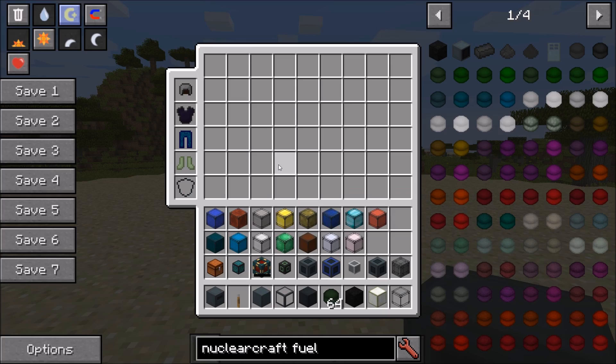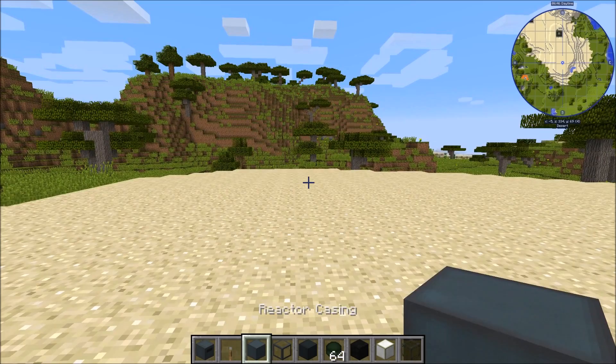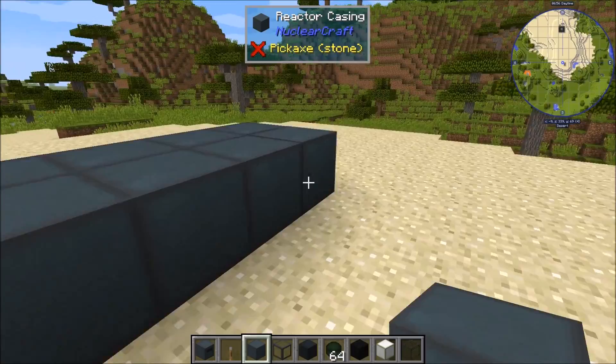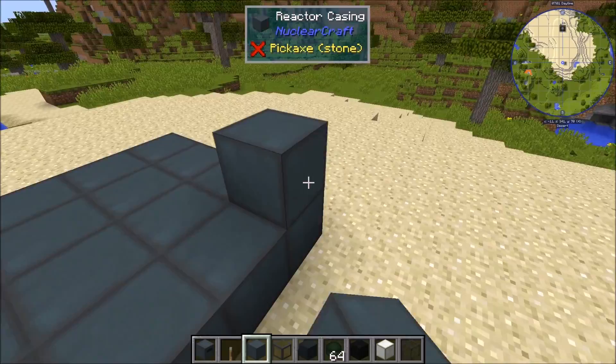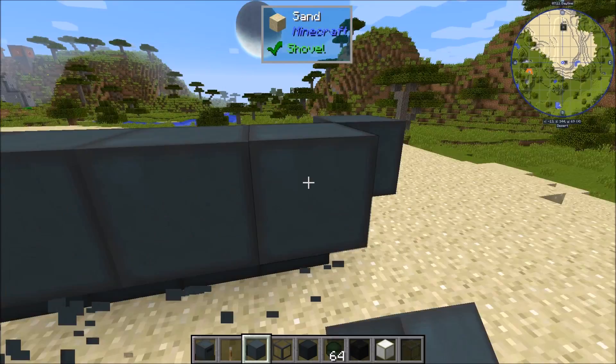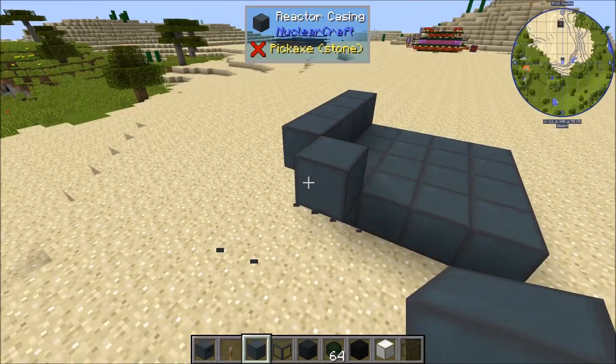You'll want to build out your reactor structure as any cuboid — the maximum length is 24 by default, but you can increase that in the configs. Now, an important difference from Extreme Reactors: you cannot have reactor casing along the edges. You can have it in the corners — that won't affect the build — but the structure will not be read correctly if you have any casing on the edges. Make sure it's on the faces only.